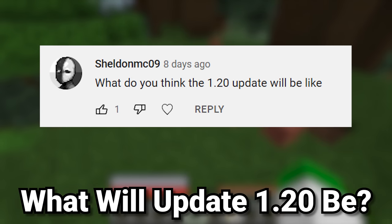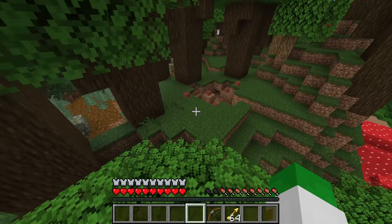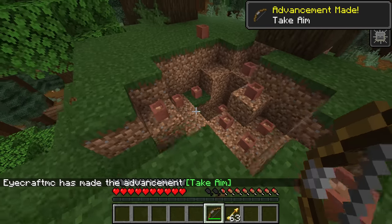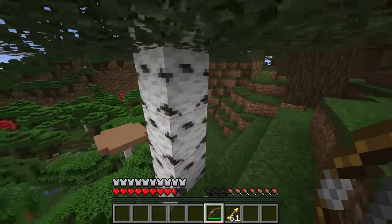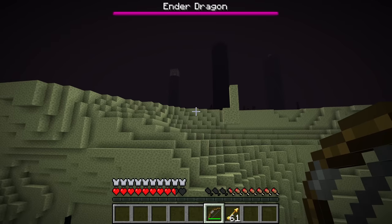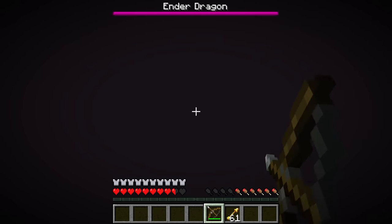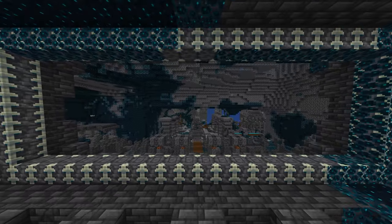The next question asks what I think the 1.20 update will be. I think there's a 95% chance it's one of four things: the combat update (which has had snapshots since 1.13), an archaeology system update that was previously promised, a birch forest update (though that might be 1.21), or an End dimension update — which seems like the natural progression after updating the Nether in 1.16 and the overworld in 1.17–1.19, possibly leading to a fourth dimension with the ancient city portal structure in 1.21 or 1.22.